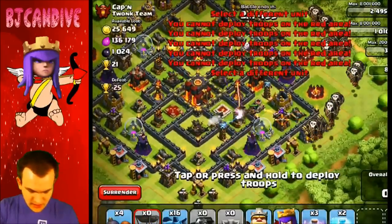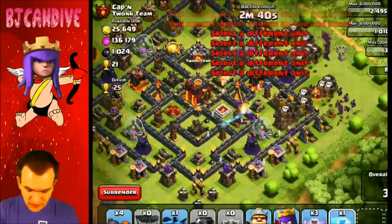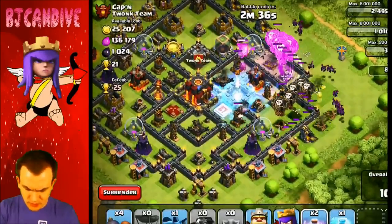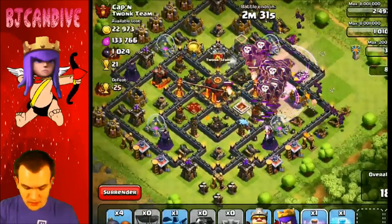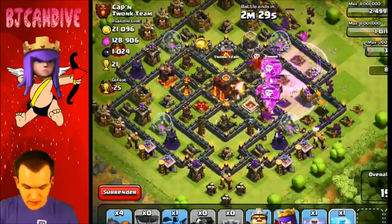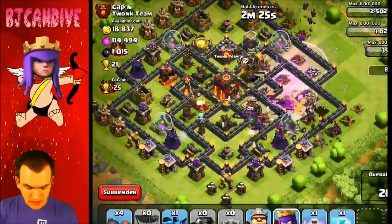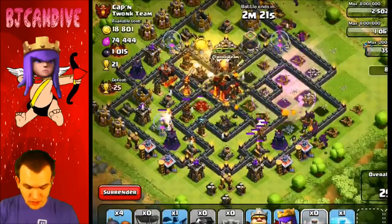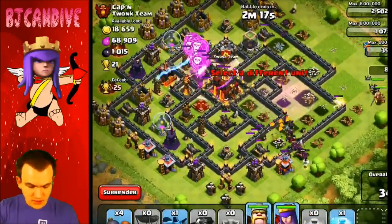Along with my minions — I need to be quick at this. They're already down. I'm going to put a freeze spell down on this single target Inferno Tower and a rage spell for my balloons here. They're heading towards the air defenses, which is really good. I want them to take those out as quick as they can. And once they do that, we will be okay. I am going to go ahead and put down my heroes. The balloons are actually making really good progress here.